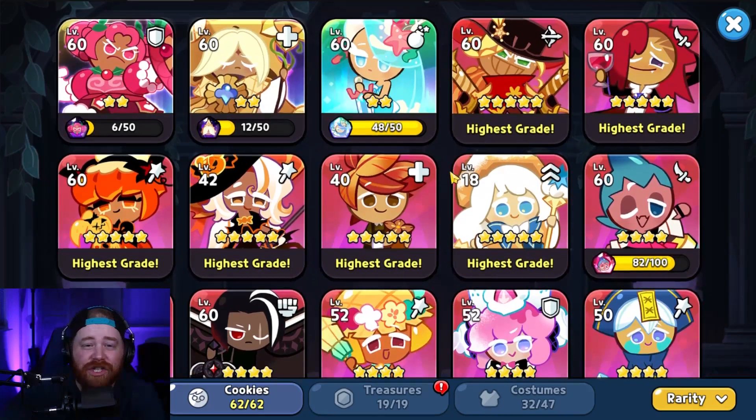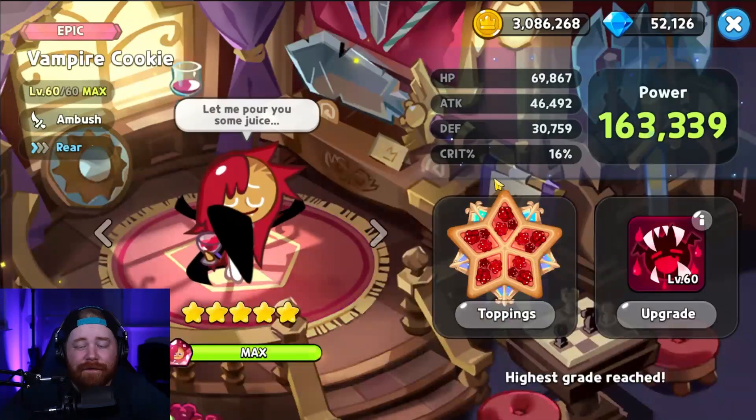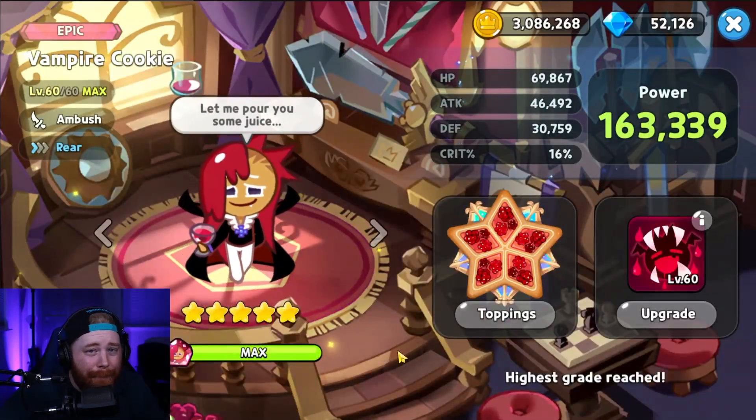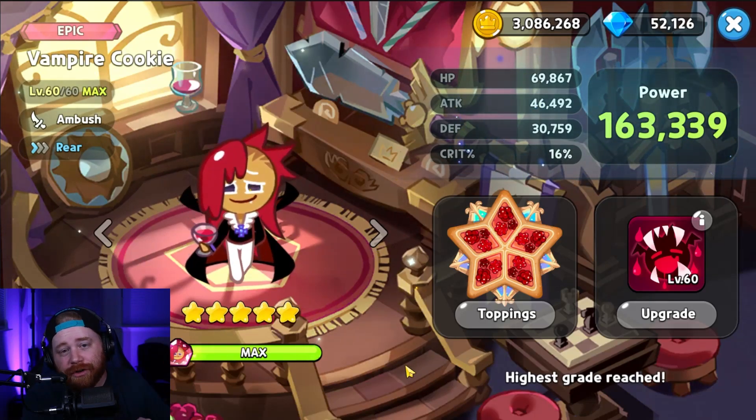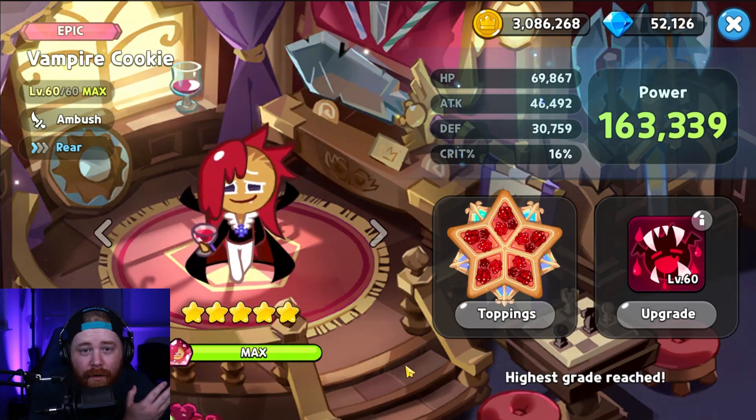The fourth cookie we've got for you today is Vampire Cookie — still honestly the best single target damage dealer in the game. The guy literally does the most damage to a single individual unit, and he's got the ability to heal himself based on the damage that he performs. Very, very good unit to build.